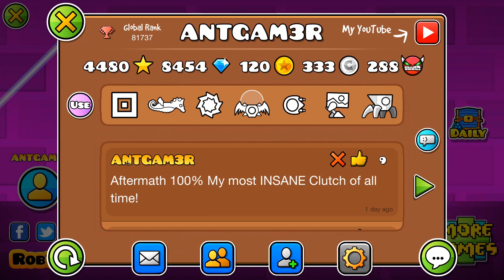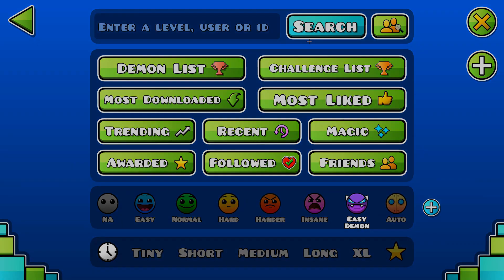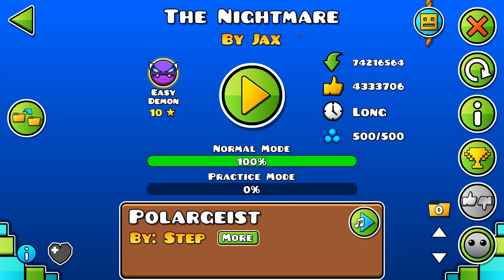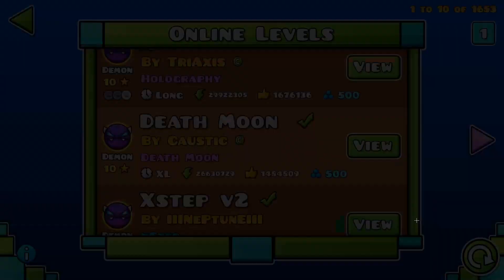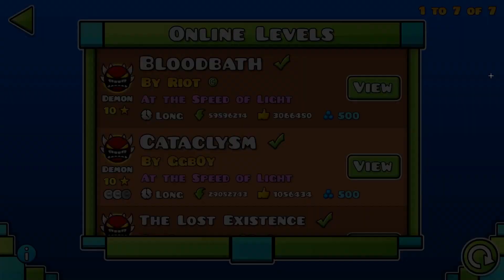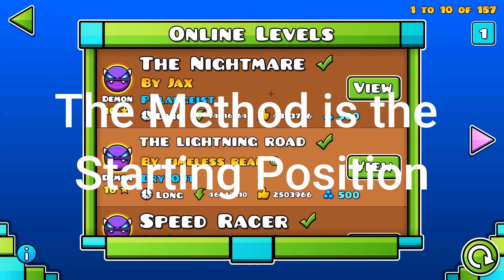This is probably the most important step of all. When beating your first extreme demon, you always want to build up to it. If your hardest level is only an easy demon or a Nightmare and you want to jump straight to extreme demon, it's extremely hard. So beat 5 of each demon difficulty before attempting your first extreme demon: beat 5 easy demons, then 5 medium demons, then 5 hard demons, then 5 insane demons, and then you can go for your first extreme demon. And again, you can use this method on any difficulty.